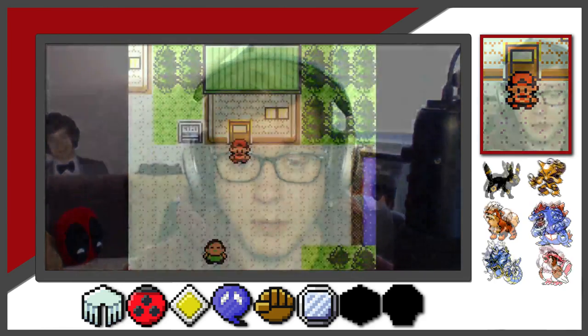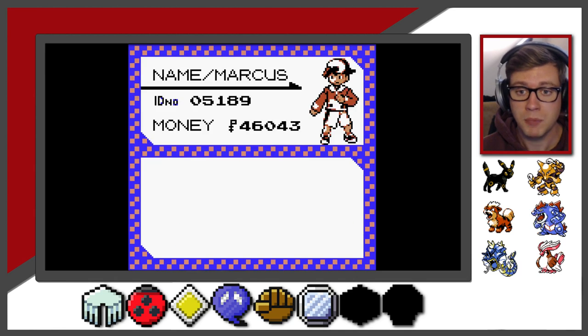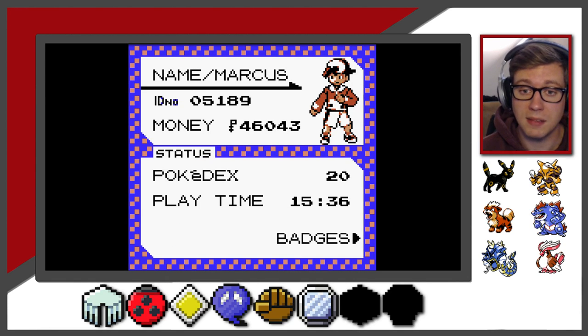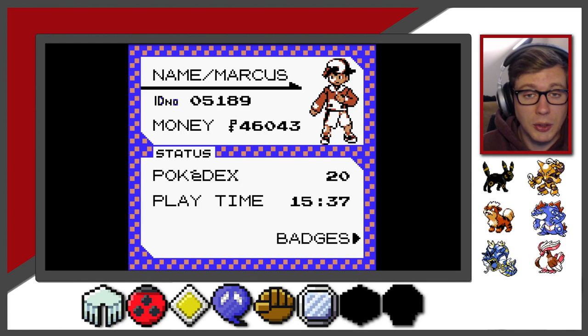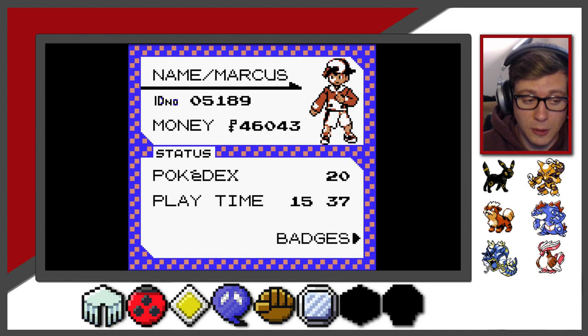So first and foremost, we're going to take a look at my trainer information. We're going to go to Marcus. You'll notice that Marcus is all capitalized and that is important to note - that does matter. The ID number here is 05189 and the money is 46043. In the description box below I provided a link to cypokes.com. The name, the ID number, and the money will generate a unique code which will be used to make this altering method - this day-altering method. This is how it works by utilizing this code.